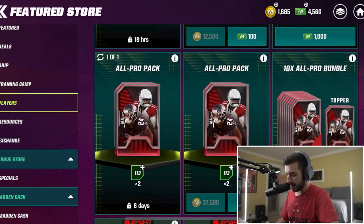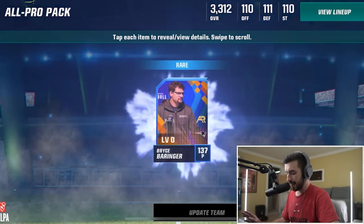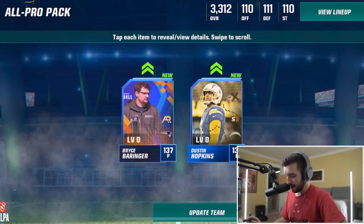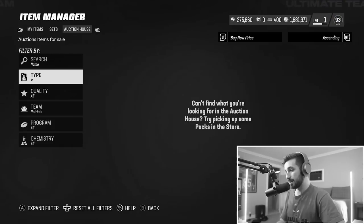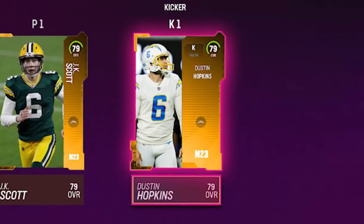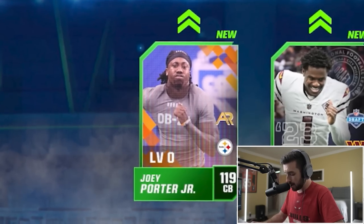The all-pro pack seemed hot when we got a free one, so let's open another for 300 Madden Cash. We get two players - Bryce Beringer, a punter, who's not in the game. And Dustin Hopkins, another kicker. There are no Patriots punters on the auction house. We do add Dustin Hopkins to the squad. Another all-pro pack gives us Juwan Dotson, another receiver, and then Joey Porter Jr., another cornerback.